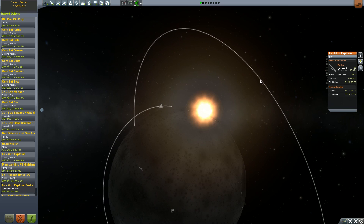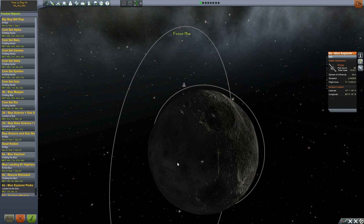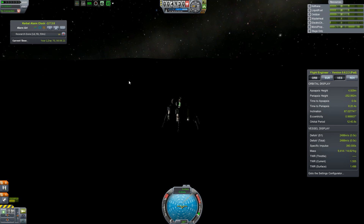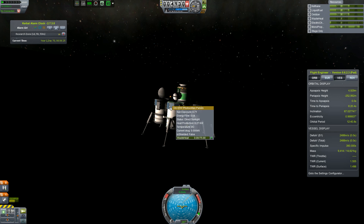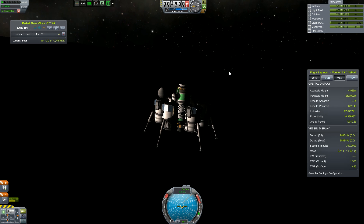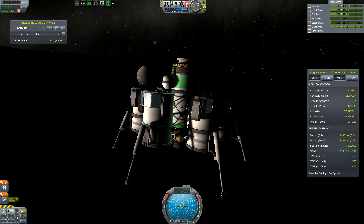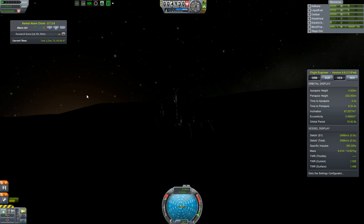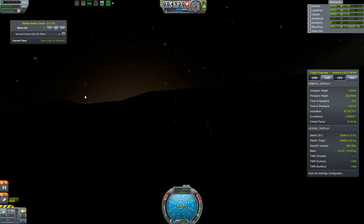That actually is almost in the daytime. Let's actually take a look at it. Yes, we are gaining electric charge, but just barely. These are in fact in the sun — very, very barely. Sun exposure 0.95 actually, that's not the worst. And the shadows are moving very, very quickly for some reason. So I'm going to probably go back to trying to fill this and then we will see about maybe getting this back into orbit. I will see you soon.